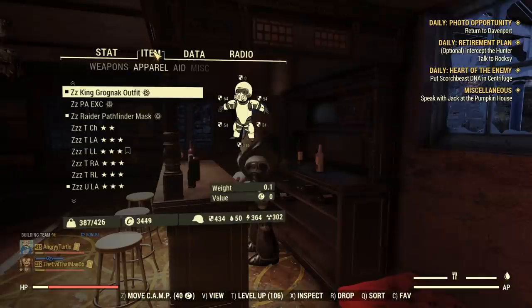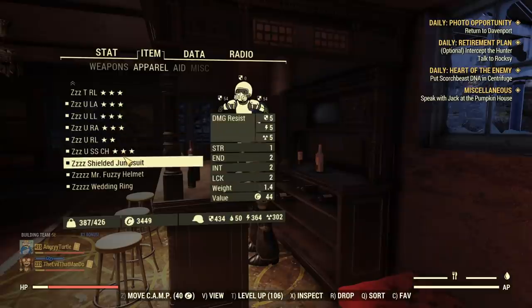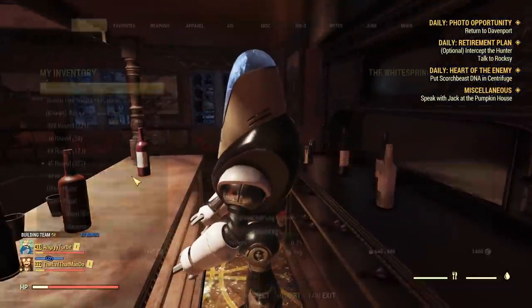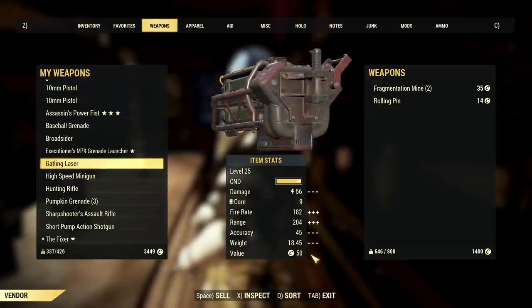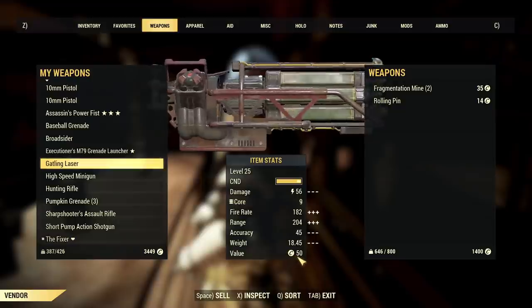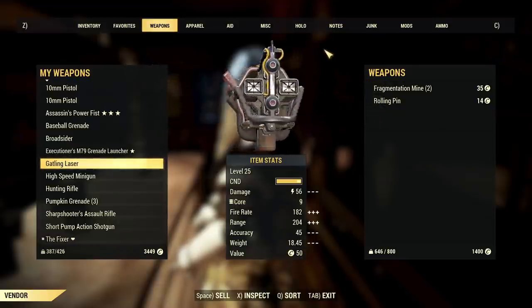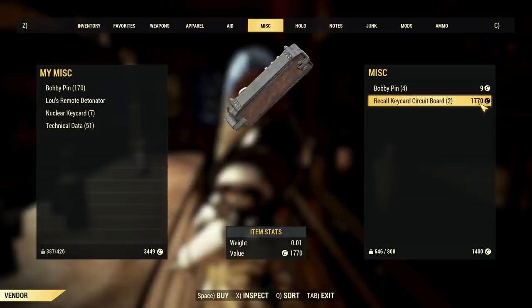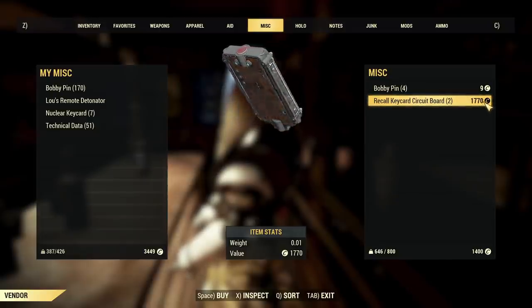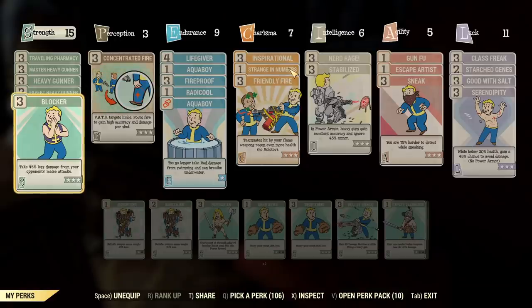My SPECIAL is very high because, like every bloodied build, I'm wearing a full set of unyielding armor. If I go to the vendor, I can sell stuff like this Gatling laser for 50 caps — that's the best value I can get, I'm already capped. If I want to buy something like a Ricoh keycard circuit board, I'm almost capped at the best price of 1750. Importantly, I'm not using Hard Bargain at this moment — I do not need it to get the best possible prices.